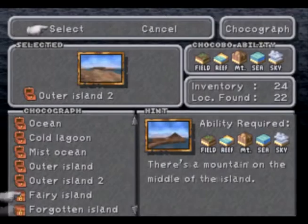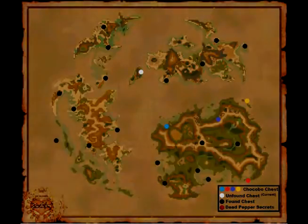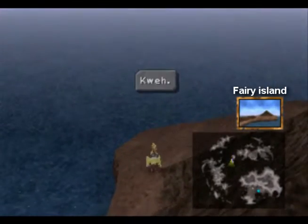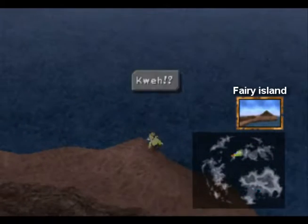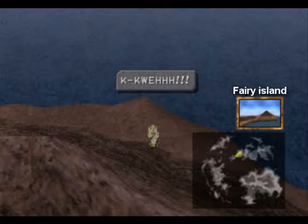Two more to go. Next is the Fairy Island — there's a mountain in the middle of an island. This one conveniently is almost in the center of the world map. There we go.